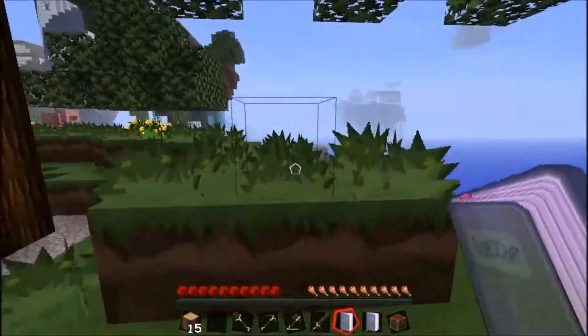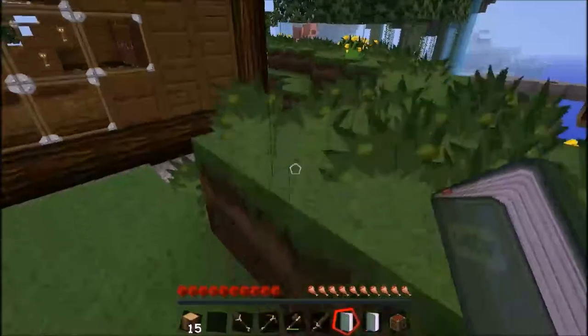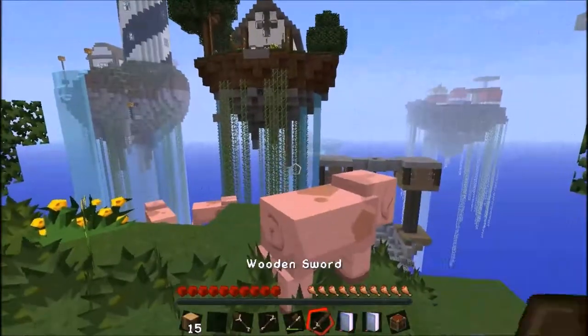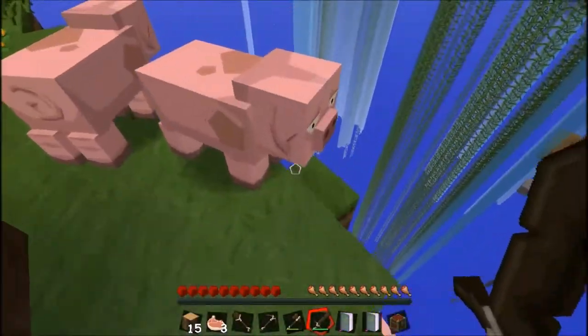Let's see if we've got any more saplings coming through here. Obviously there's a bit of lava there. We'll need a cobble generator, so that means there must be iron around here somewhere — there's definitely going to need to get a bit of that.